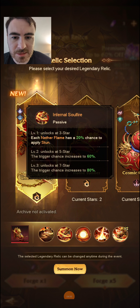At 5 stars it goes to 60% — just above a 50% chance. But most of the time you want to get this to 7 stars if you really enjoy the Mystifier Stun.